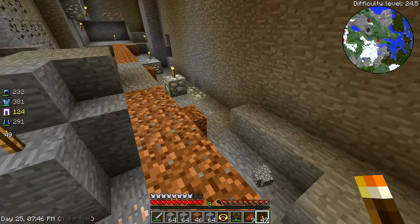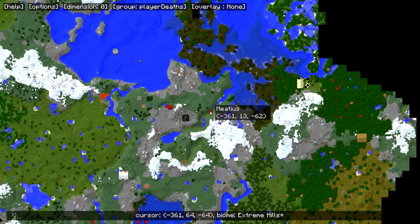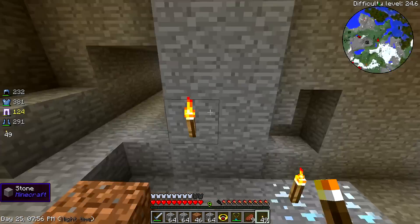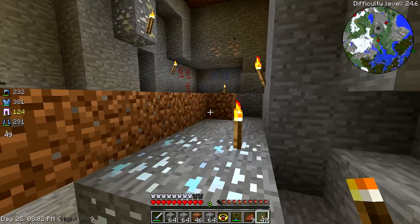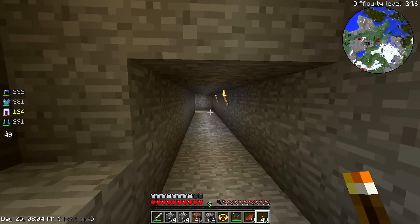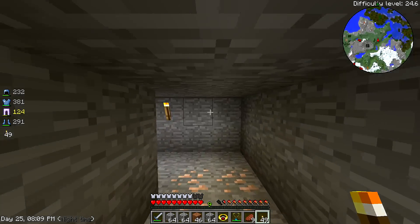We've exhausted all of our picks and we didn't bring any wood with us. What level is this? Still level 13, but it's going down to here which is level 11. I probably could do with going down one level. I really need wood - I need to take some of this stuff back anyway.